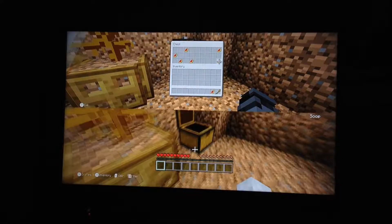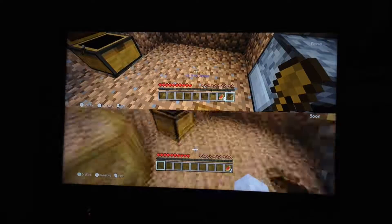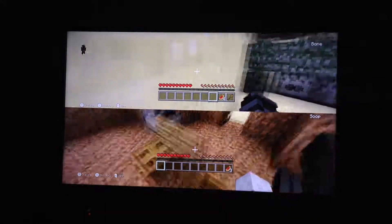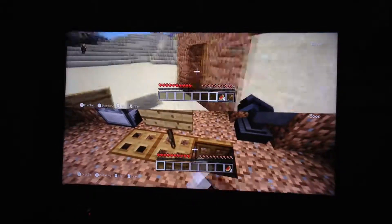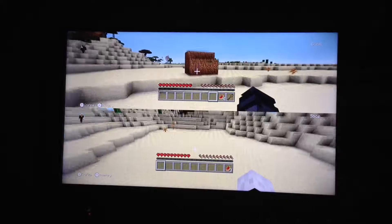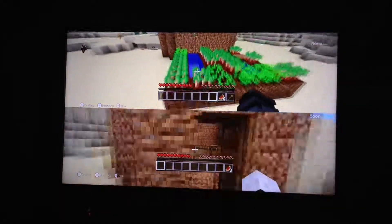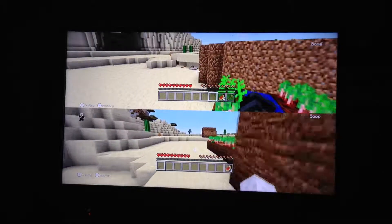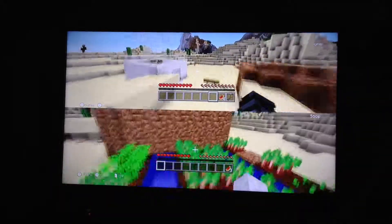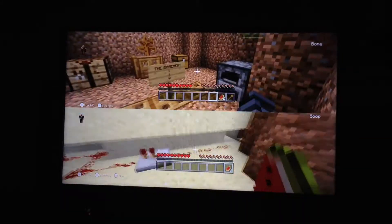We're going to be checking out a pro-noob. This is the noob house. Does it have a dead bush? There's not really anything in here. The noob house is where it's at, so there's a basement house. It says 'my only friend, I need this for my best friend.'